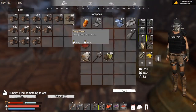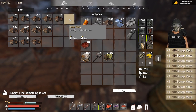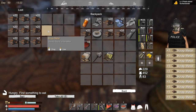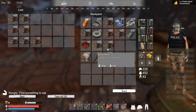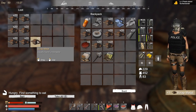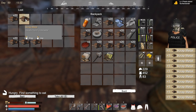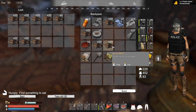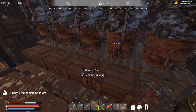I did notice already that you can no longer move a whole stack by holding shift and clicking. You can move items by dragging or double-clicking. So if you want to move whole stacks from your backpack to your storage container or vice versa, you need to double-click each stack. It's not a huge change, but it might be a bug — I'm not really sure.